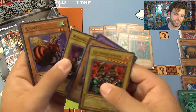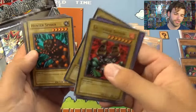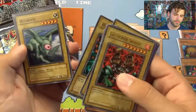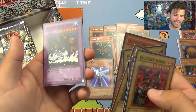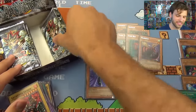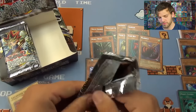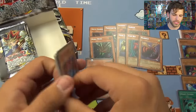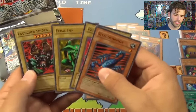Deep Sea Shark, Koji Kaki, Bladefly — so we got the Wind, the Earth. Hunter Spider, Occubeam, Castle of Dark Illusions, Roaring Ocean Snake. These cards are so awesome, I love it. Last pack on the right side — can we get another foil?